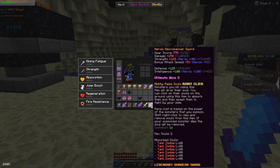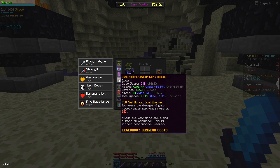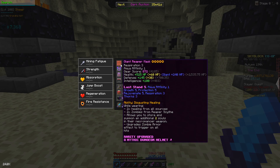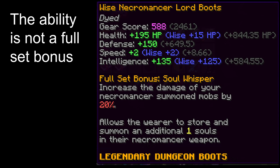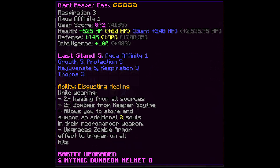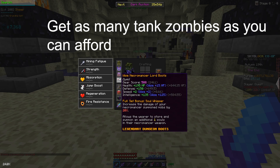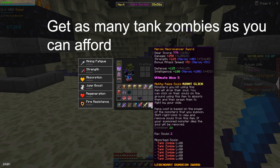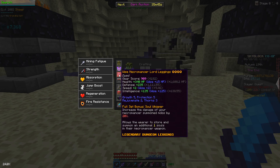To get these tank zombies you're going to want a necromancer sword or a reaper scythe with ultimate wise 5. You also need a reaper mask and necromancer pieces. Each piece gives plus one soul capacity and the reaper mask gives plus two soul capacity. I just use a reaper mask with necromancer boots and leggings, but you can also skip the reaper mask and just do necromancer helmet, necromancer boots, and necromancer leggings — that also works.